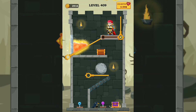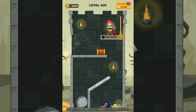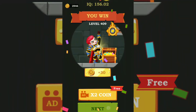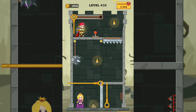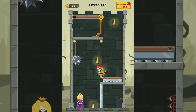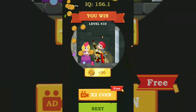Maybe release this first or here. Okay now I complete this level. Next level 410. I need something different — maybe this. Okay, now I push it here and release this. Okay, I complete this level.